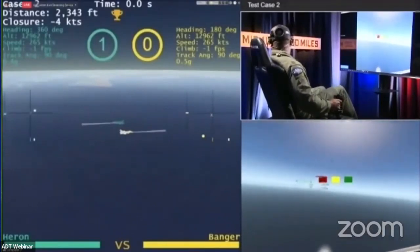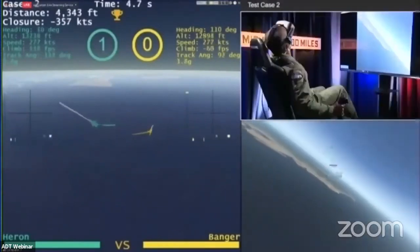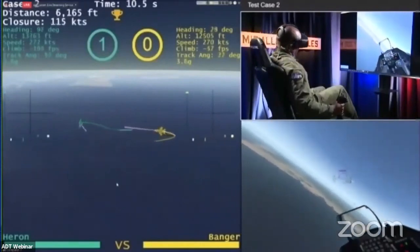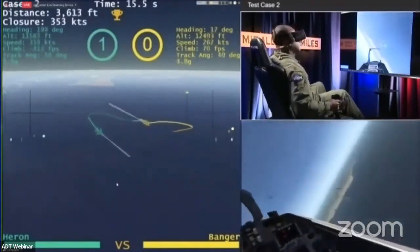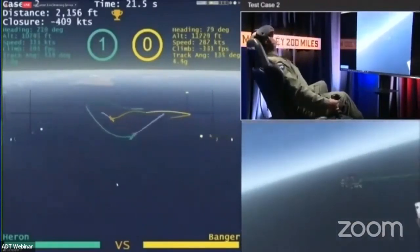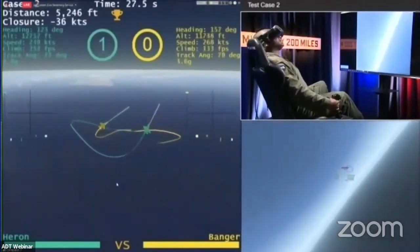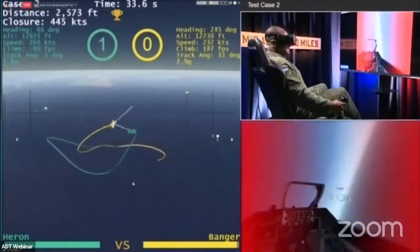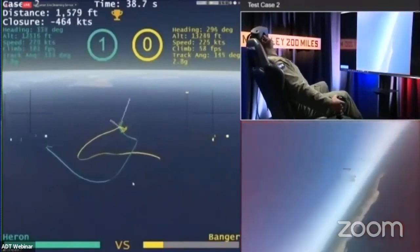Some things to think about as we start this next fight: that aggressive vertical-down maneuvering was good at collapsing the initial range, but it opened back up and let Heron get a chance to use that very impressive gun mechanic. We'll see now if Banger's able to tighten this turn up, staying inside a few thousand feet driving back towards the control zone. A beautiful lag maneuver — rolling inverted back towards Heron's six o'clock — doing a good job of aligning those turn circles. Banger maneuvering to get out of the way as Heron has a chance to put that lethal gun cone on.